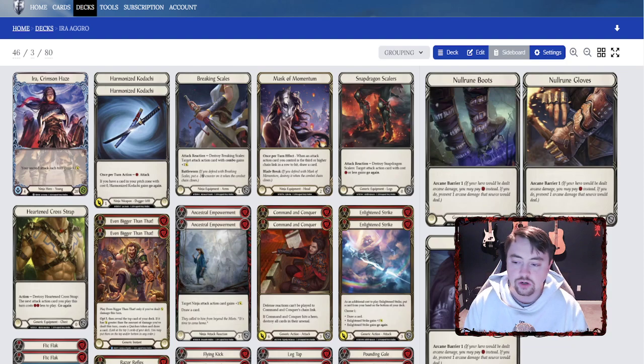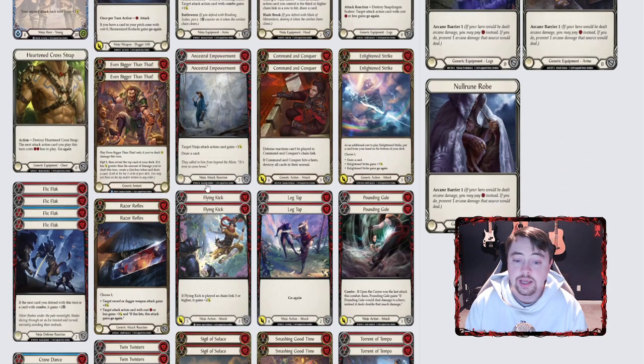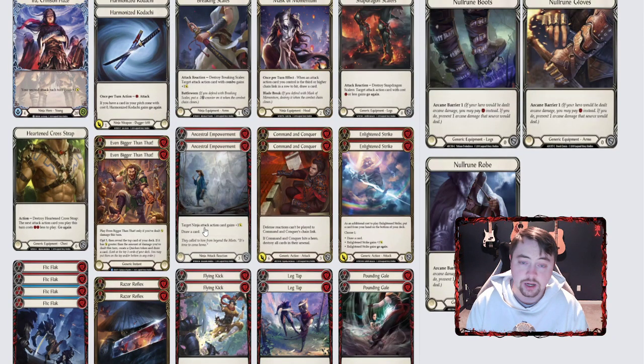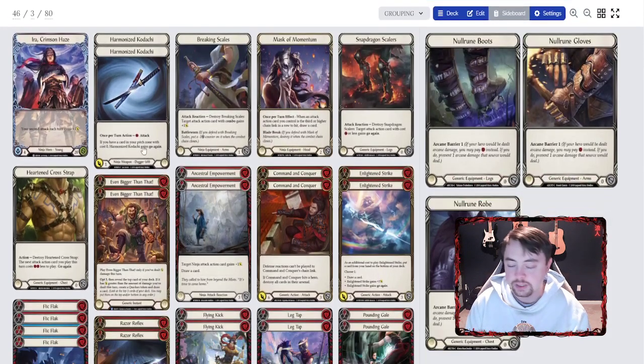This is an aggro-based Ira deck — not control Ira, not mid-range Ira. I don't have yellow flick flax, I don't have sink blows. The only mid-range or control cards I have are red flick flax and sigil of solas. This is meant to hit people hard, so just keep that in mind.